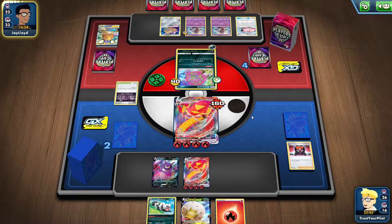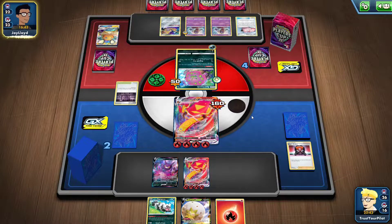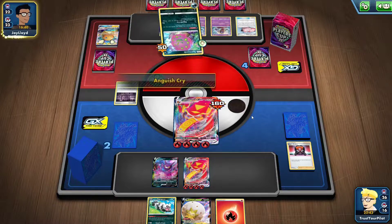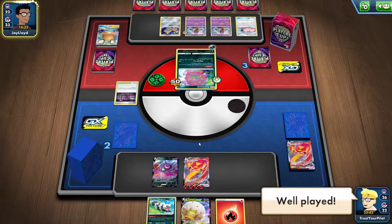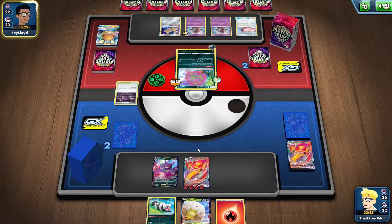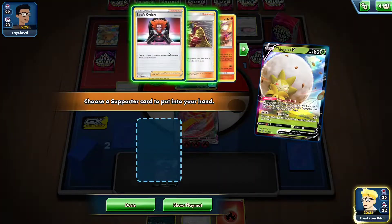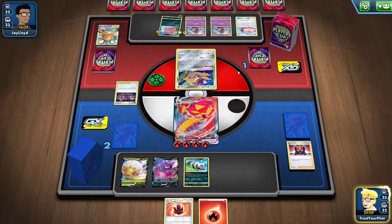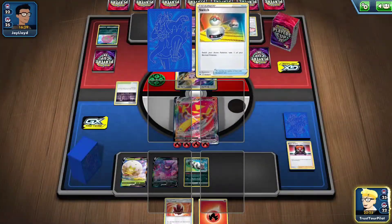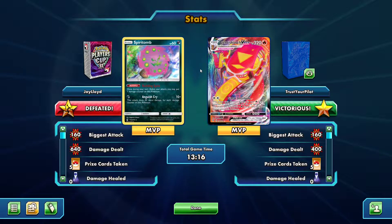They see it now — they're going to try and use Spike Myth. I think they might retreat into Polteageist, preparing for next turn, trying to build up damage. Well played — they couldn't get a Cape of Toughness down. I'll Eldegoss for the Boss's Orders and knock out the Jirachi. Zigzagoon — ping. This was great: one prize left. They pulled it out right at the end with that crazy play, but if Zigzagoon wasn't prized, they wouldn't have been able to take that knockout.